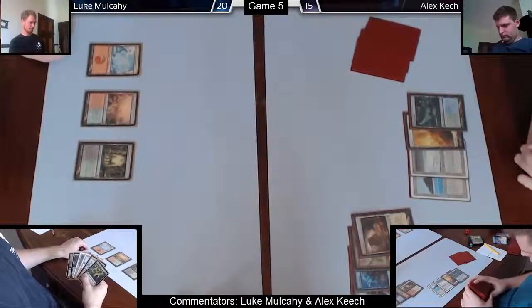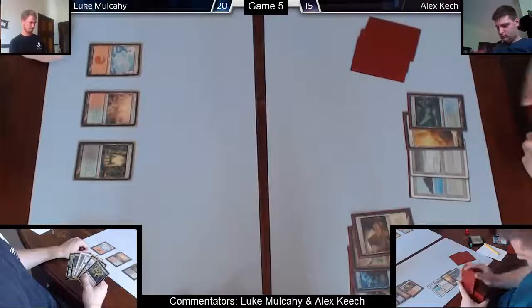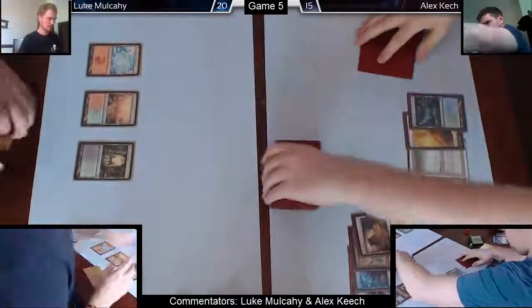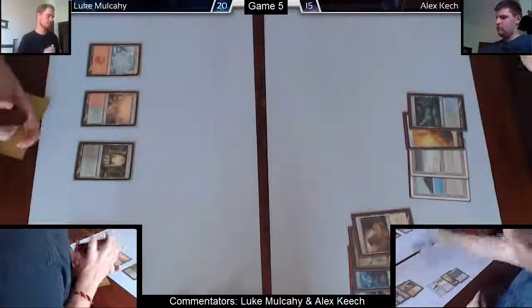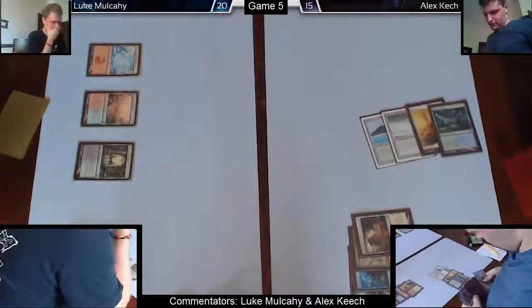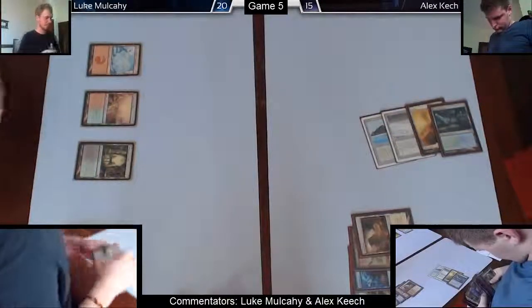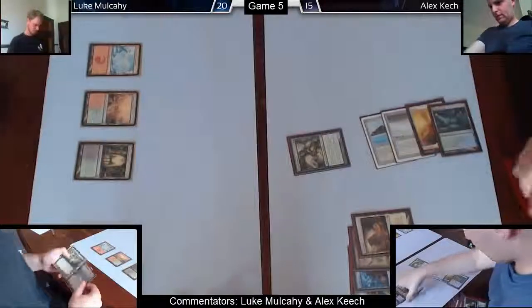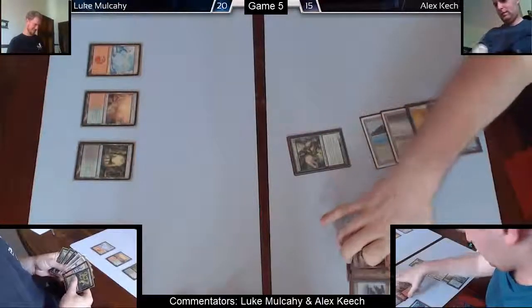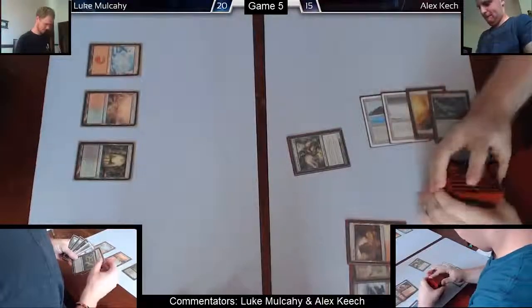I'm just about to Green Sun's for Eternal Witness and get back Brainstorm — I don't know why I'm shuffling. I hand you the deck and then realize I'm just Green Sunsing for Eternal Witness. We're both weary after four games of play. I'm getting that Eternal Witness, getting the Brainstorm, and basically hoping Luke doesn't apply too much pressure. My card selection will smooth out my draws — Brainstorm is such a powerful card, especially with fetch lands letting me be very selective.